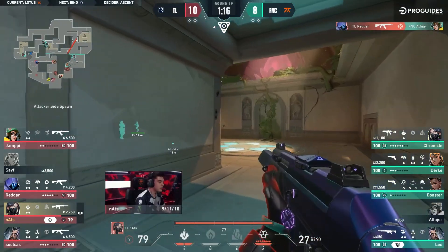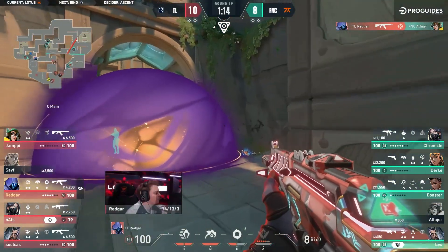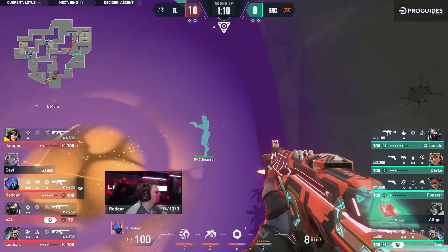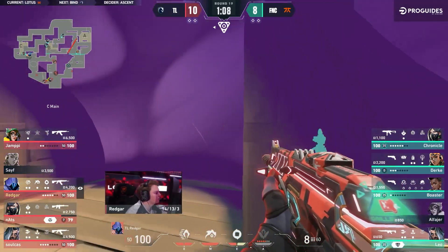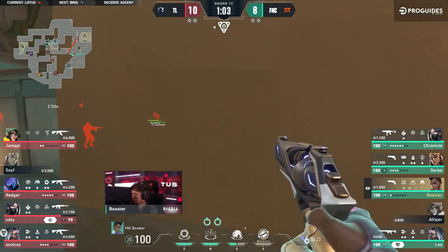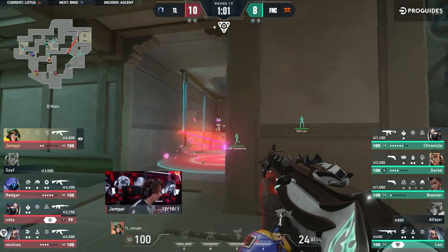Alpha tears his team apart but he only gets one this time. Up close, Boaster — look at that position from Redgar. There won't be a punish on the back of it, could have been an awkward duel. Instead they're just going to group up and push Boaster on the site.